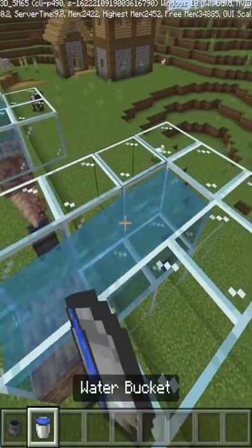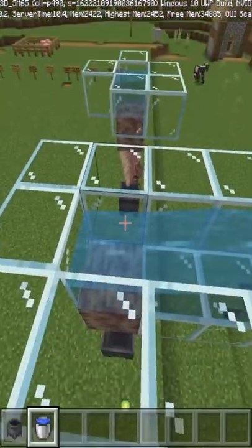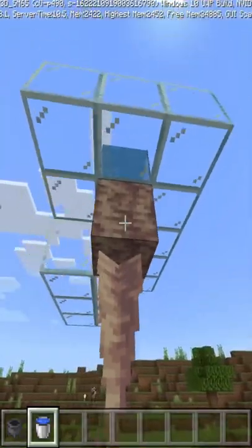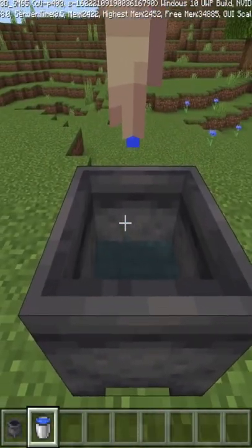If I put it there, that's still not a full source and will not fill up. But if we put this here, the cauldron will in fact fill up because it has a solid water source.